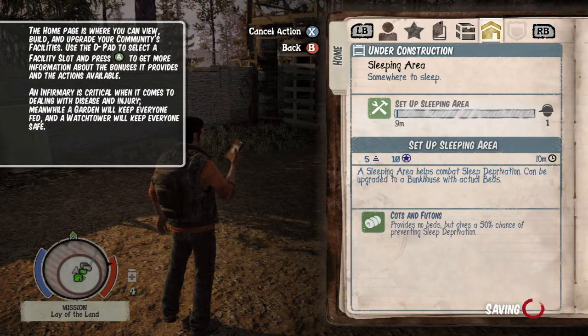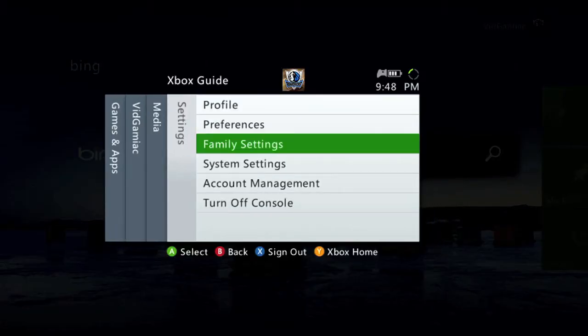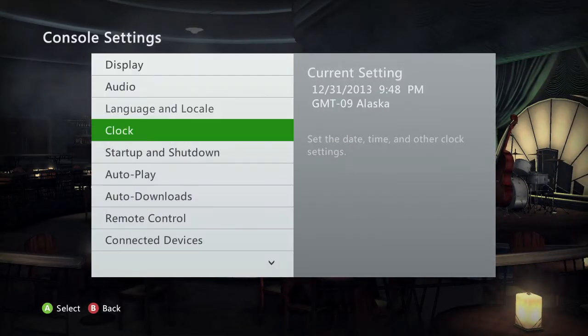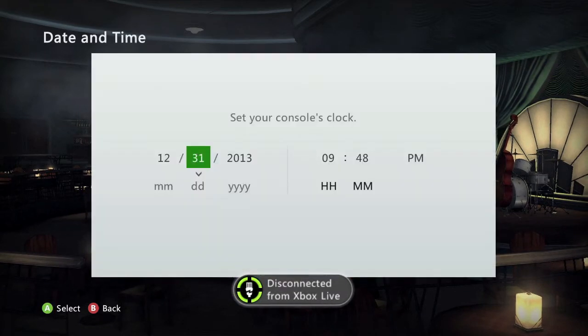Then you're going to have to wait 15 minutes. You can either stay in the menu and wait or go out and actually play the game. Or if you are super lazy, what you can do is save the game, dashboard out, go to your system settings, go into date and time, and move the clock up. For these earlier facilities they only take about 10 to 15 minutes, but the later ones can take up to an hour, so I recommend this method. Of course, you have to disconnect your ethernet cable in order to move the time up.